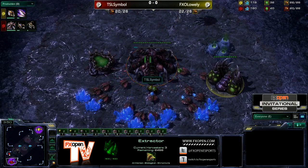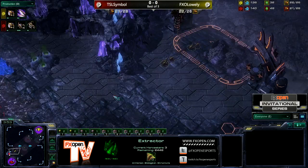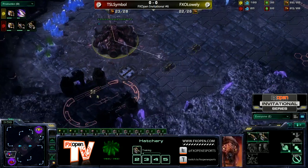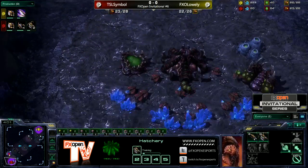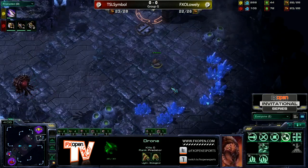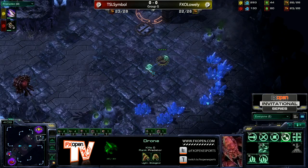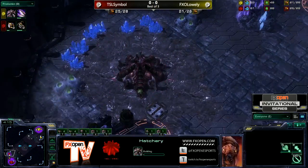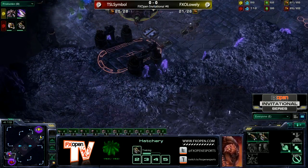The first four Zerglings are going to pop out and apply some pressure to Symbol, though he should be able to fend it off without any issues. We do see the four Zerglings running up the ramp — at least he's going to see the pool and gas timings for Symbol. He'll take his own hatchery pretty much instantly as well, but he will be behind on hatchery timing a little bit. He's also ahead on Ling Speed.